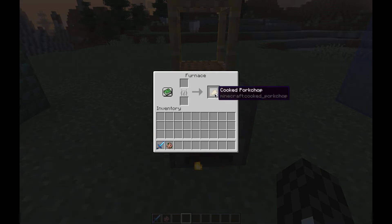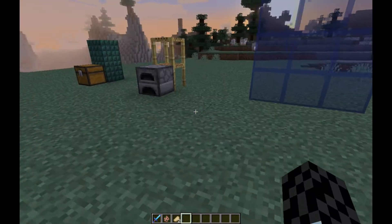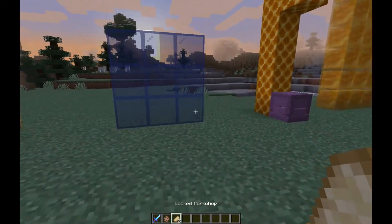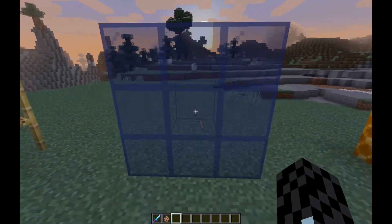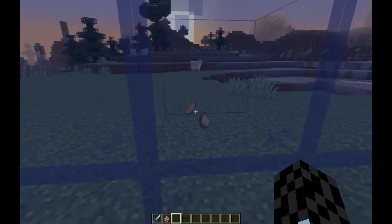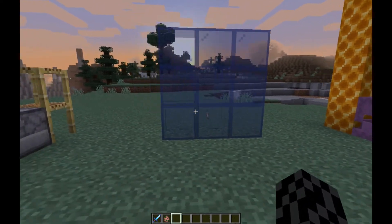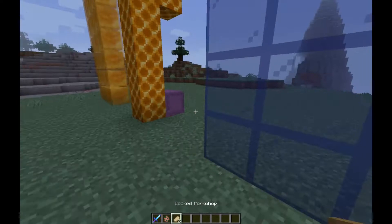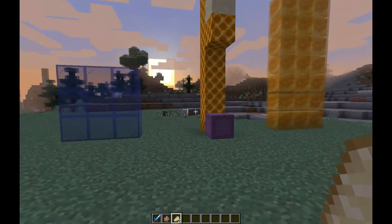There are mostly bug fixes in this pre-release. One of them is that before, with transparent blocks, you wouldn't be able to see items — like these pork chops — you wouldn't even be able to see items before. Now you can see items behind transparent blocks.